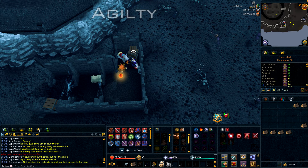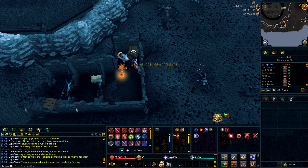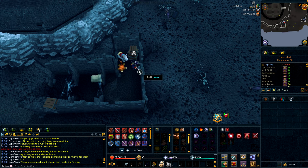The fourth category is agility by itself. There aren't many ways to train agility in the wilderness, but if you want to get the most out of your agility brawling gloves, you should always unequip them and only equip them at the last obstacle, since the last obstacle gives you the biggest exp drop. For agility you simply go to the wilderness agility course.